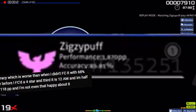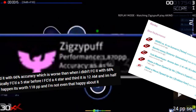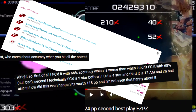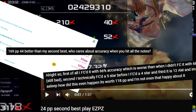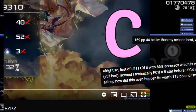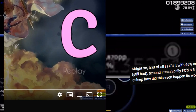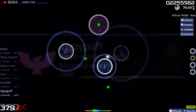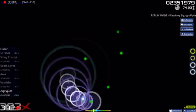Let's set the scene: you're around 100k to 200k in rank, pushing for more ranks and trying to FC higher and higher star rating maps. The craving for ranks slowly dies as it gets harder and harder to get pp. This was me not too long ago, setting plays like this — a 6-star FC at 70% accuracy, while the whole time just playing glorified whack-a-mole.